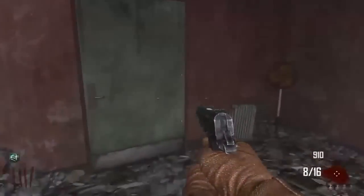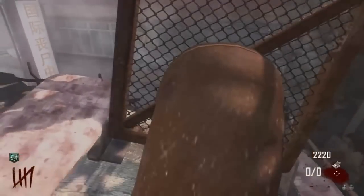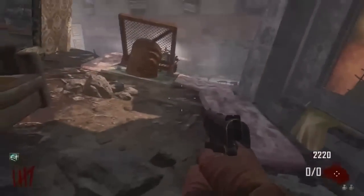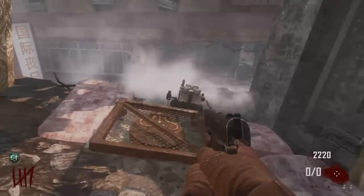If you guys jump over here, make sure you do have about 3,000 points because there are a lot of doors. For the second one, you're going to place it right here — it's basically next to where the other one was — and this is going to shoot you across to the room next to the MP5. So this is just another way to get across to the other side.